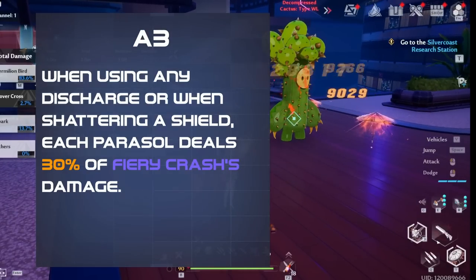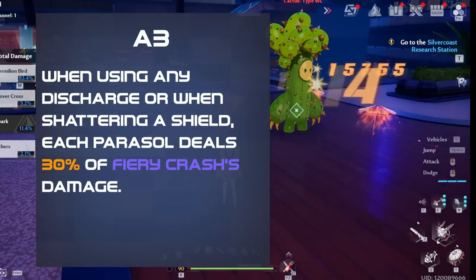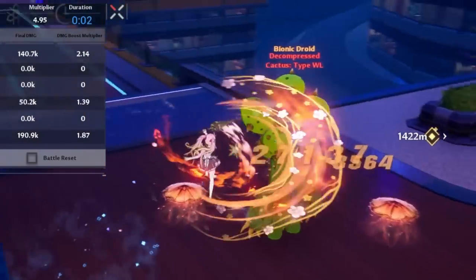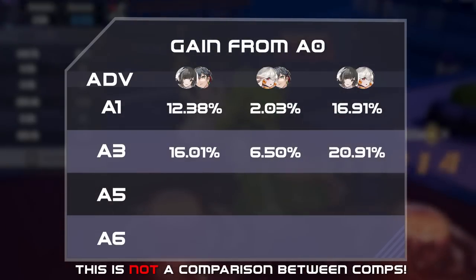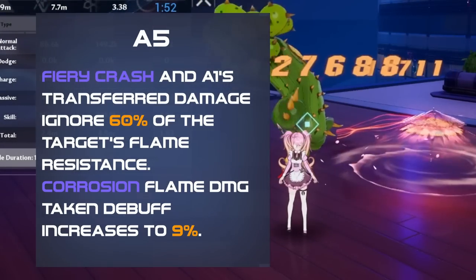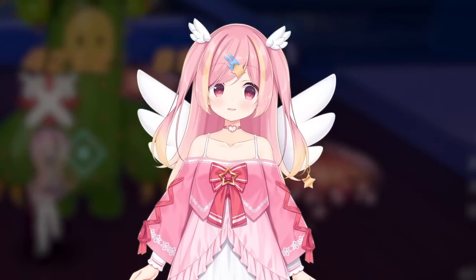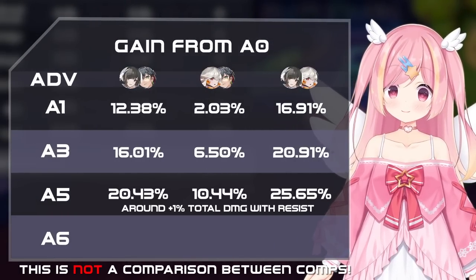Her A3 makes all the Parasols explode for 30% of Fiery Crash's damage when using any discharge or shattering a target shield. It also comes with additional utility of reducing the attack of enemies near Parasols by 15%, and instantly spawns 3 Parasols when entering combat and dealing damage. This advancement isn't worth too much damage, as it's worth more for the utility. Her A5 makes Fiery Crash and Transfer damage ignore a large amount of the target's flame resistance, and also increases the flame damage debuff from the Parasol slightly. Fiery Crash isn't too big a portion of her total damage output, so the value of this isn't that high even if resistance isn't high.